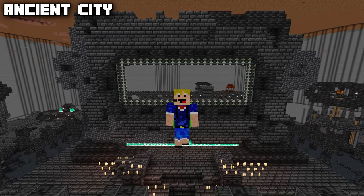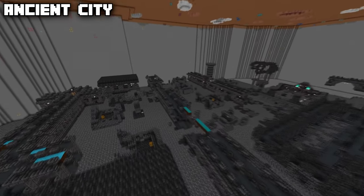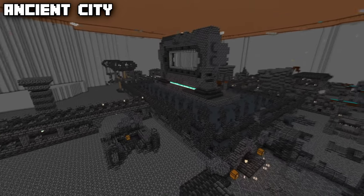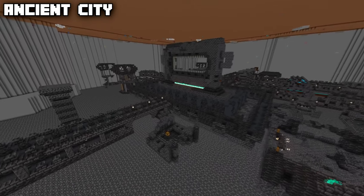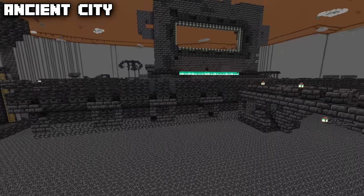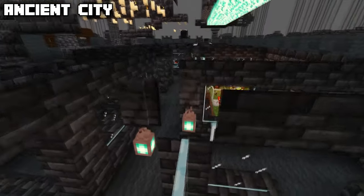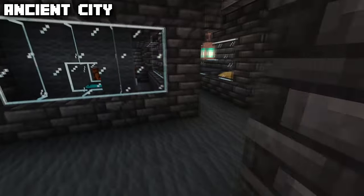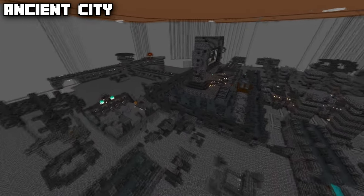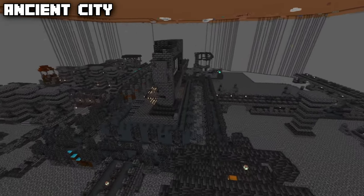Let's get started with the structure we're in currently — this is the ancient city structure, added in Minecraft 1.19. It is the home of the warden and one of the largest underground structures in the game, usually generating somewhere below a mountain area. It also contains a secret room below the portal with some redstone contraptions, and amazing loot such as the silence armor trim, the 'other side' music disc, five music disc fragments, echo shards, and the swift sneak enchantment.